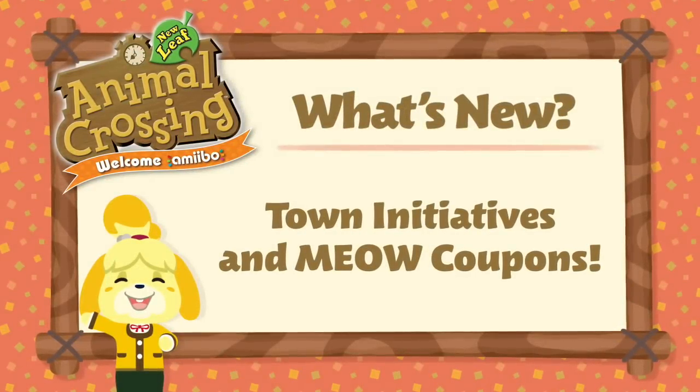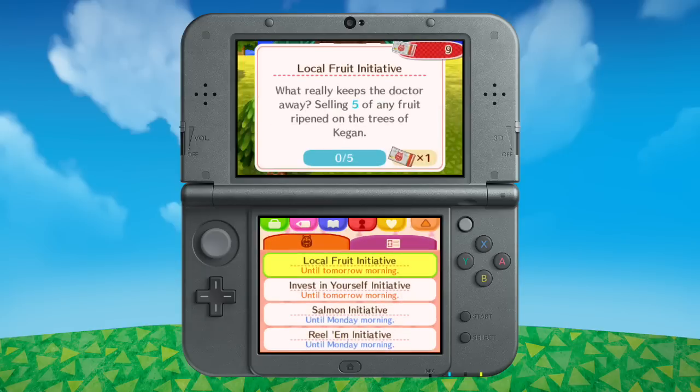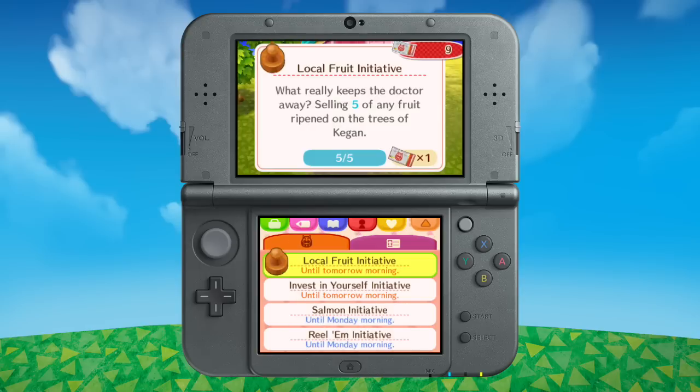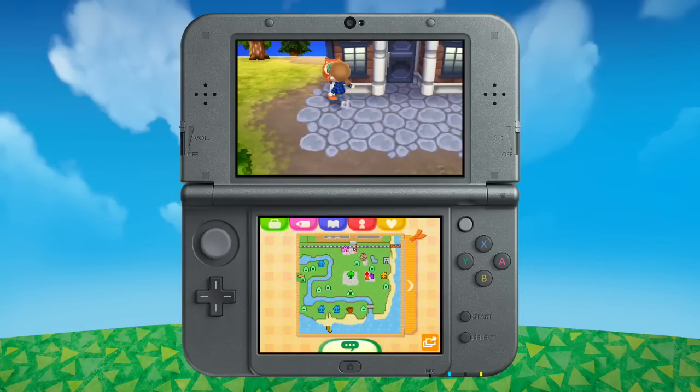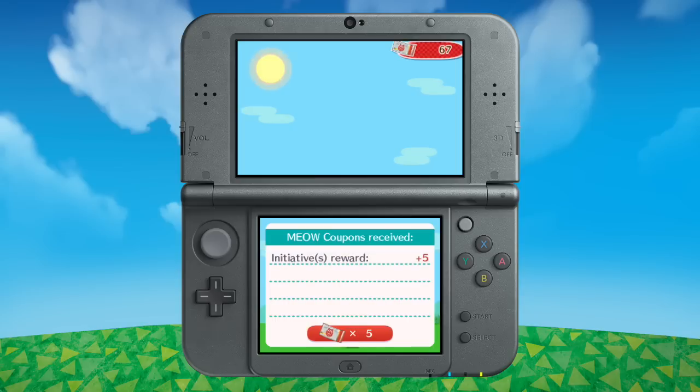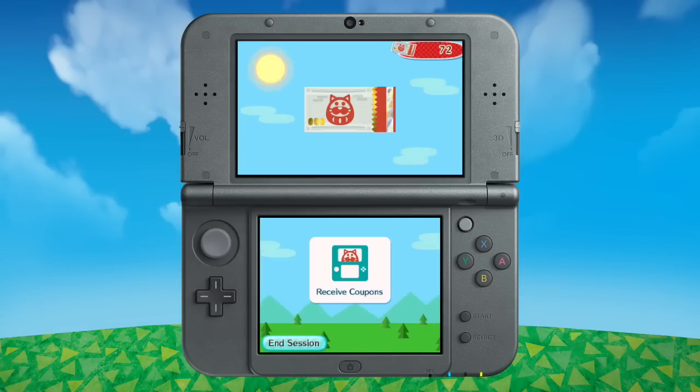The new daily and weekly town initiatives offer rewarding work. Give back to your community by doing your usual daily activities around town to earn Meow coupons. But it isn't charity — Meow coupons can be exchanged for items or even bells.